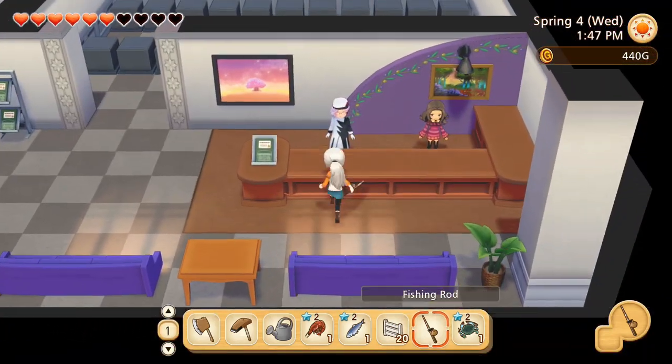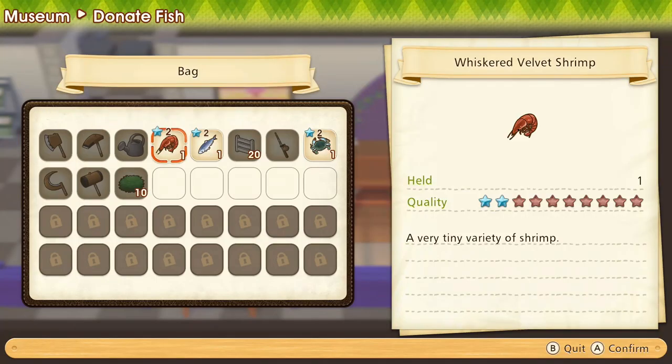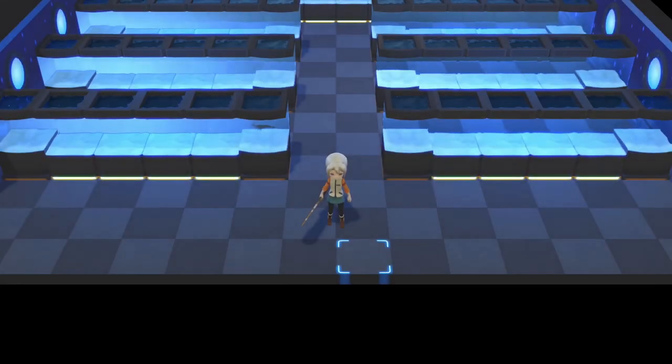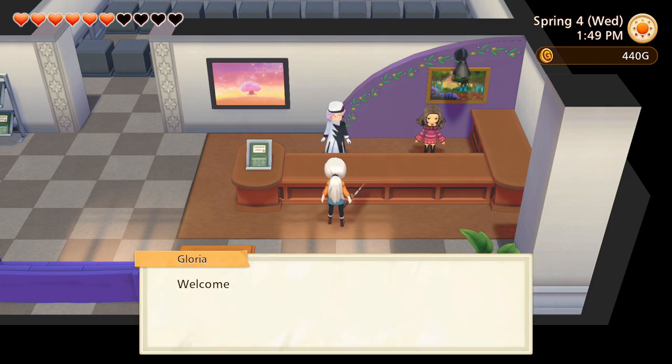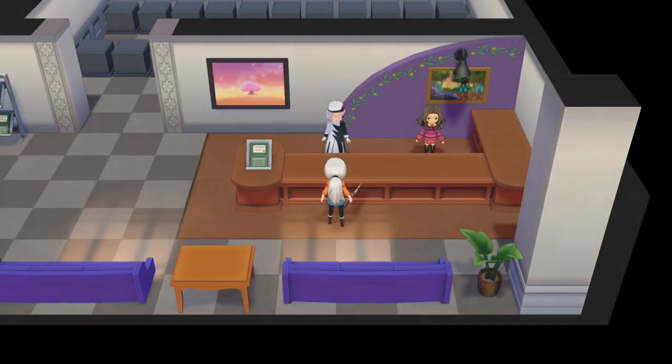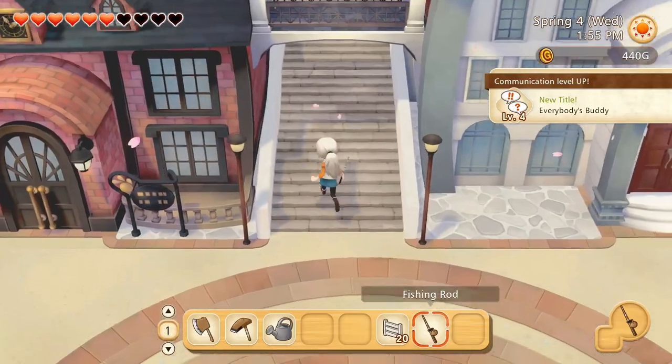Let's go to the museum - we caught some fish to donate to Gloria. You can only donate one thing at a time because you have to choose the spot for each item, basically filling up your museum. You can donate different fish and sea creatures, and you can also take photos of animals. In the previous episode where we saw the fox, you can donate pictures you take of them - that's one of my favorite features. Gloria gave us a camera, so we can take photos too. You can also donate treasures, but I still haven't found any.